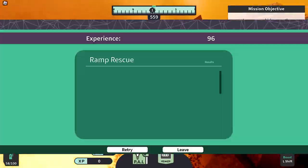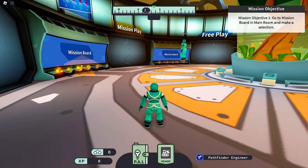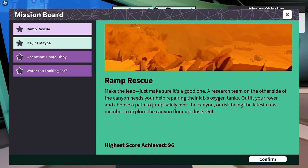Got the fifth badge. Click leave to go back to the base. Time for the next mission. This time, let's choose Ice Ice Maybe. Confirm, and got the sixth badge.